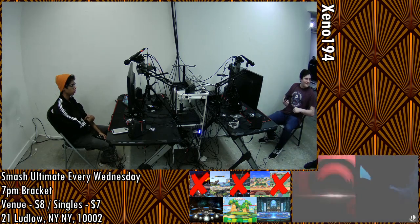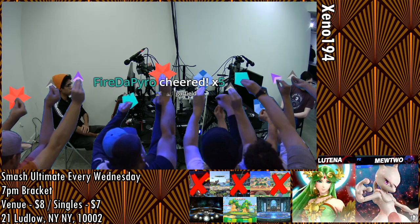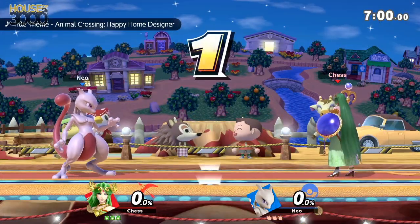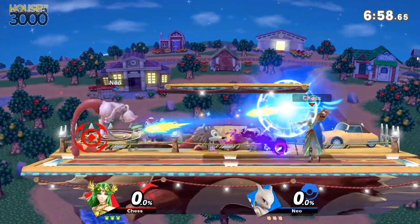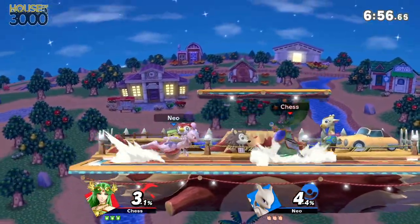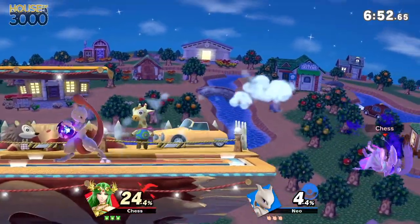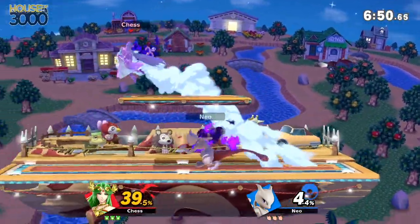Thumbs up, about to start game number one. Look how far spread out Zenkai's legs are — that's like unnatural. Like that just makes me uncomfortable the way he sits on chairs. Anyhow, jumping into the game though, already dealing 24% with multi-jab.